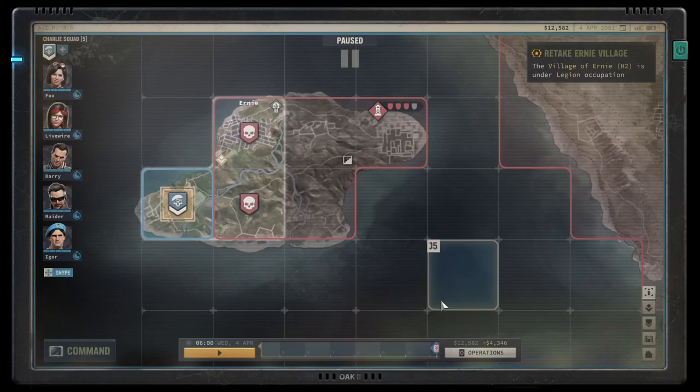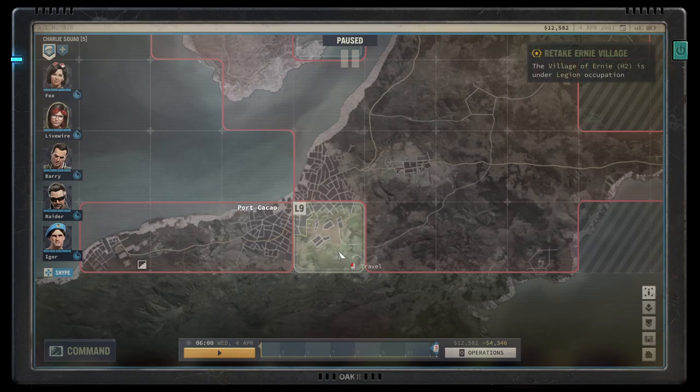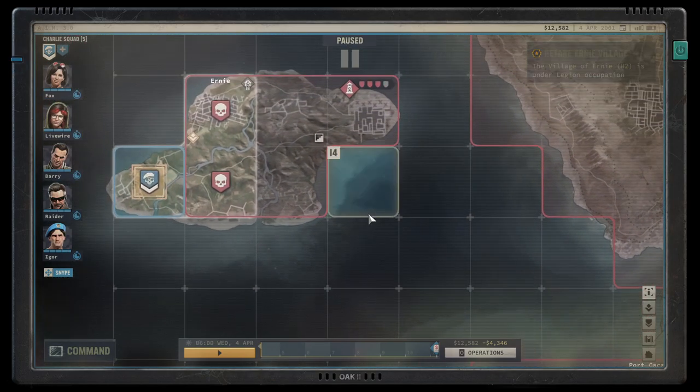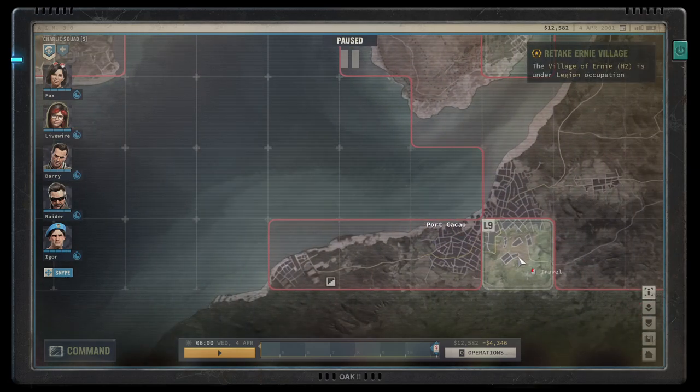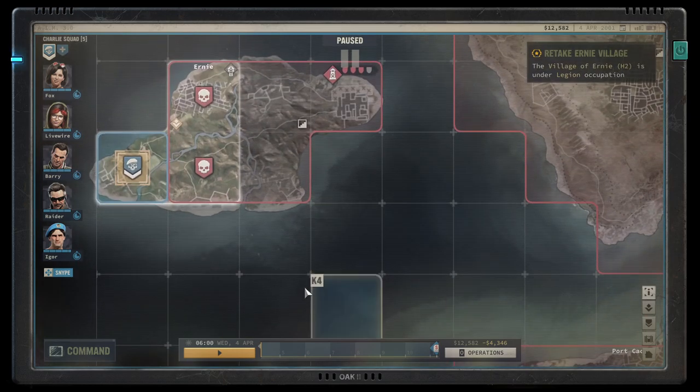To address the ammo problem, there are workshops in the game that let you transform gunpowder into bullets of your choice. You can also craft explosives at these workshops. So whenever you find gunpowder, save it for this purpose.